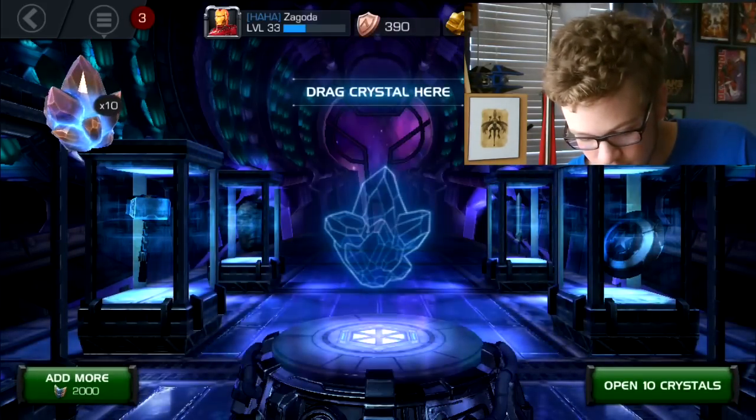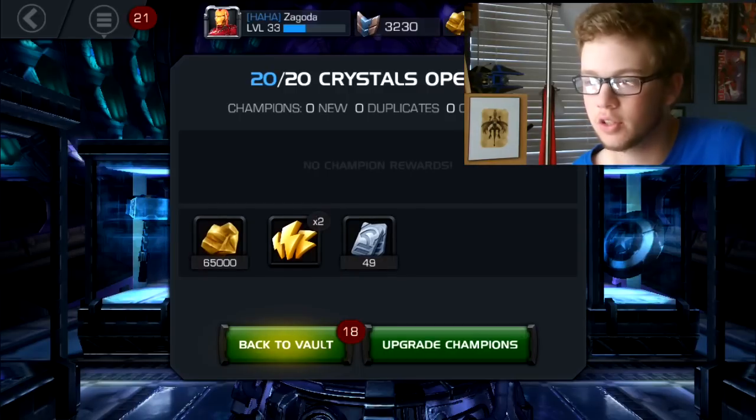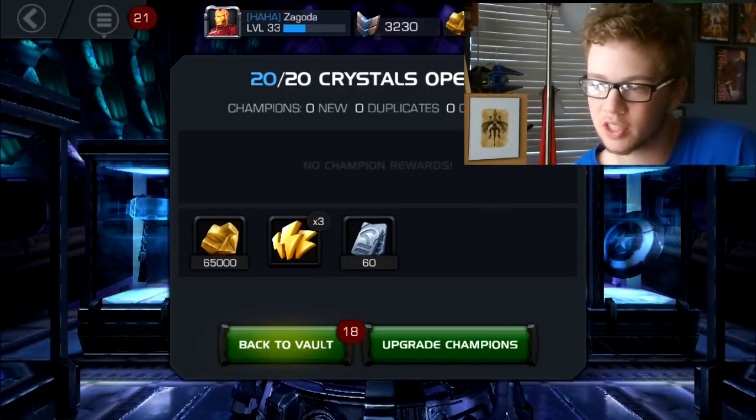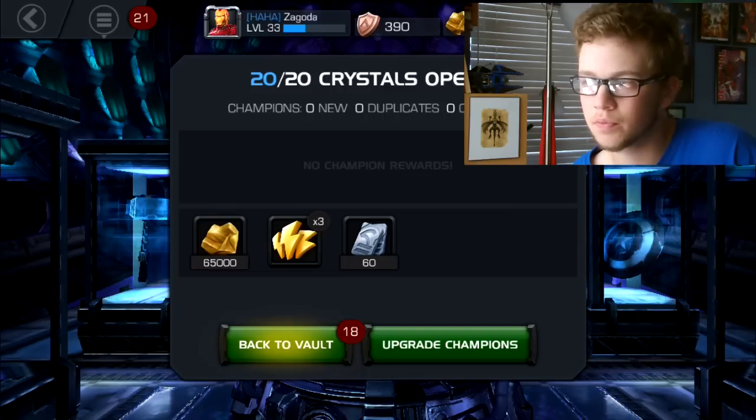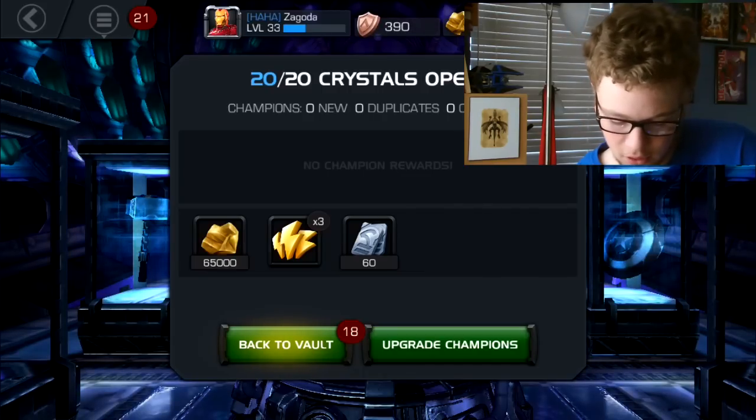And ten more. Okay, sixty units — that's not bad at all. That brings me to three hundred and twenty units. Almost at three hundred thousand gold, but you know what, that's fine. Let's go back to my vault and move on to Player Crystals.